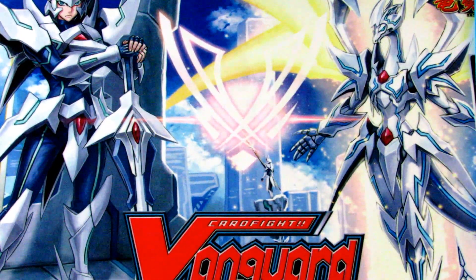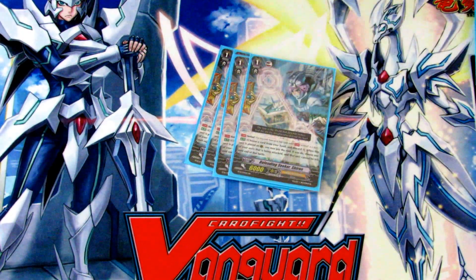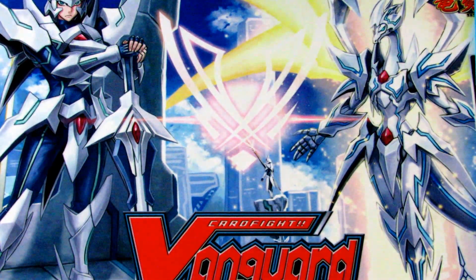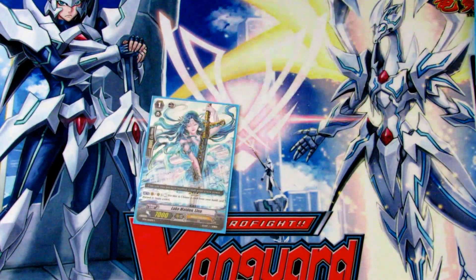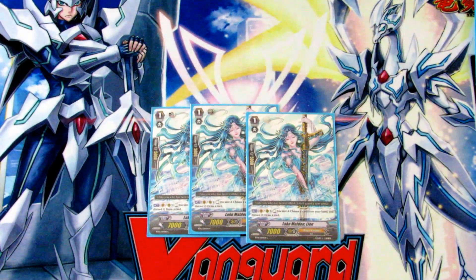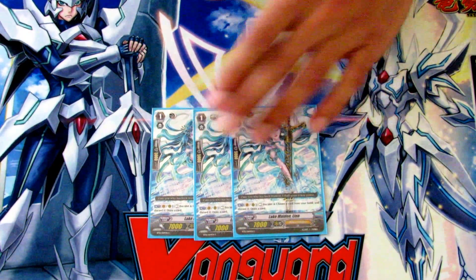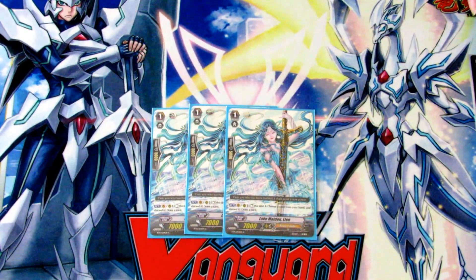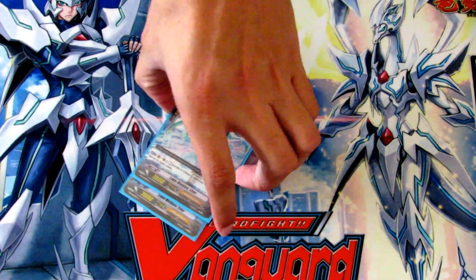Going into grade ones, we are going to run four perfect guards — pretty standard. Then three Lake Maiden Liens. Her skill is when you rest her you can drop a card and draw a card, which is great for setting up early legion without guarding from too many cards. You can drop those extra Thing Savers to legion them back into your deck for a restand, which is just a great card overall.